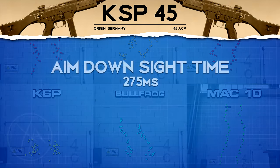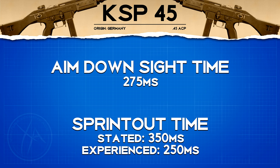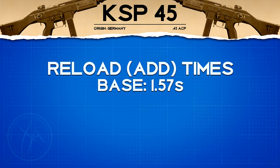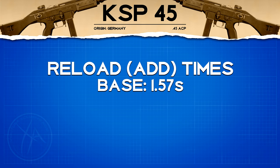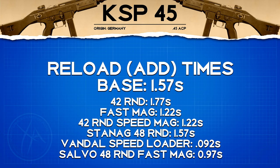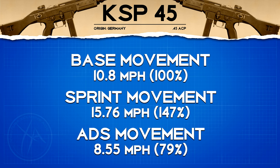Moving on to handling, we've got a pretty standard aim down sight time at 275 milliseconds, and our sprint out time is also pretty standard for an SMG at 250 milliseconds. Our base reload time is 1.57 seconds, which is definitely on the faster side for SMGs. If you want to change up your magazine attachment, here are the reload add times for all the different magazine options. Movement speed is exactly the same as all of the other SMGs.